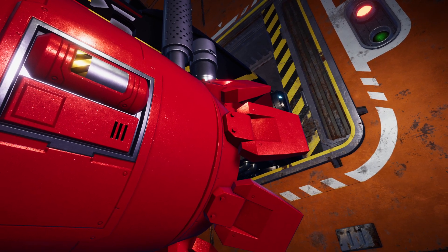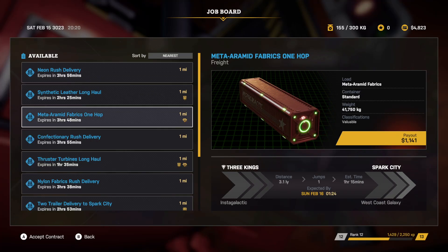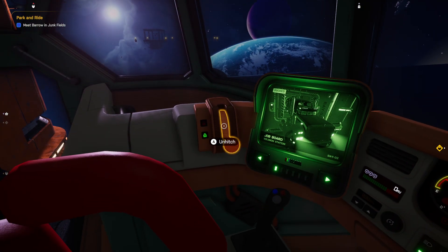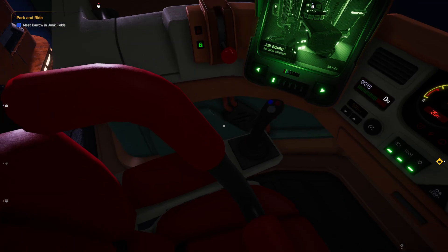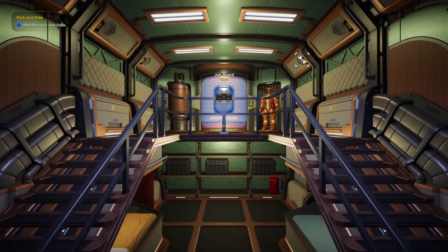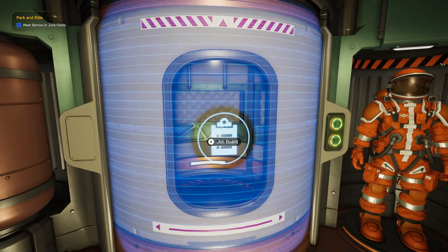If you dock with anywhere like job boards or shops and you accidentally close the menu, you don't have to undock and redock. Leave your seat, go to the back of your ship and you can see it's right there.